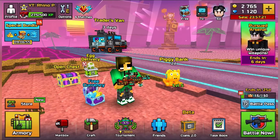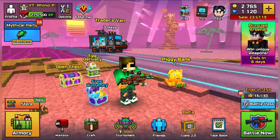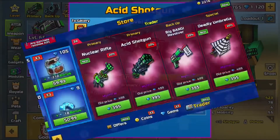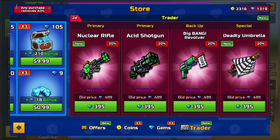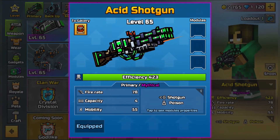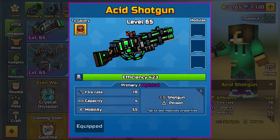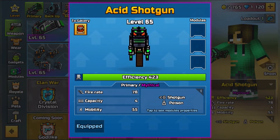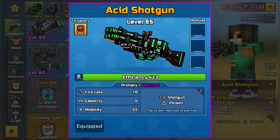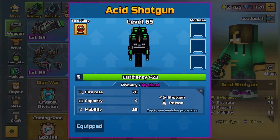What's up guys, today we are going to be doing a damage test for the acid shotgun. This came back in the trader van a little while ago and I got it, but it's also available in the gallery for coupons. This is a primary mystical shotgun with the poison effect, a fire rate of 78, capacity of four, and a mobility of 55.